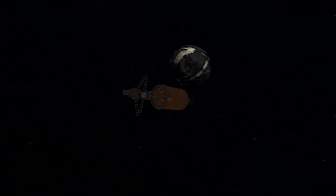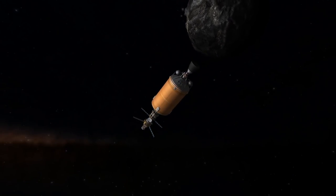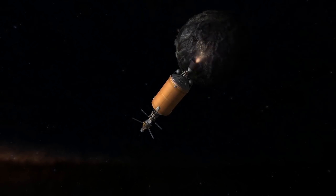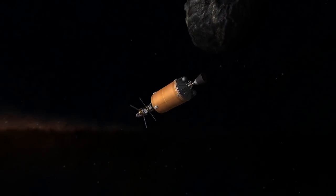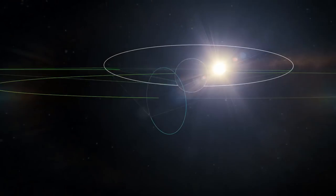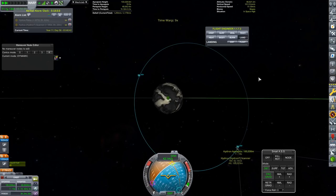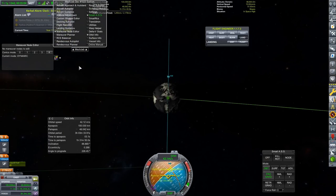I also noticed I had a lot of Delta V left after I had completed my scan. So what I decided to do was actually go over to Hydran, which is the moon of Hydrus. We can scan the moon as well and kill two birds with one stone with this one mission. I have actually got contracts to scan both Hydran and Hydrus, which I have since completed.